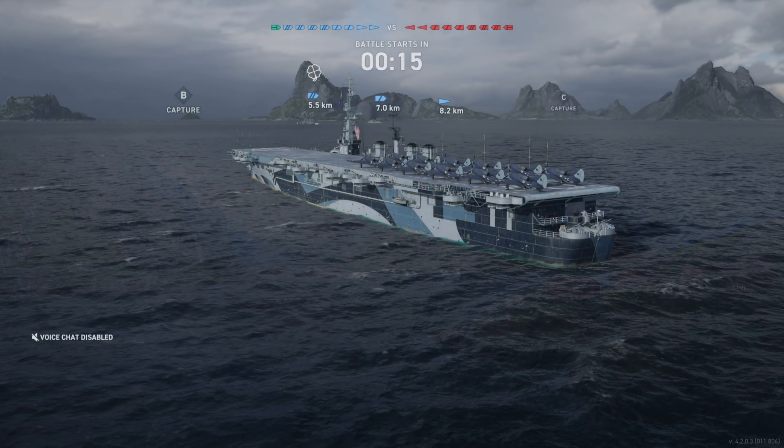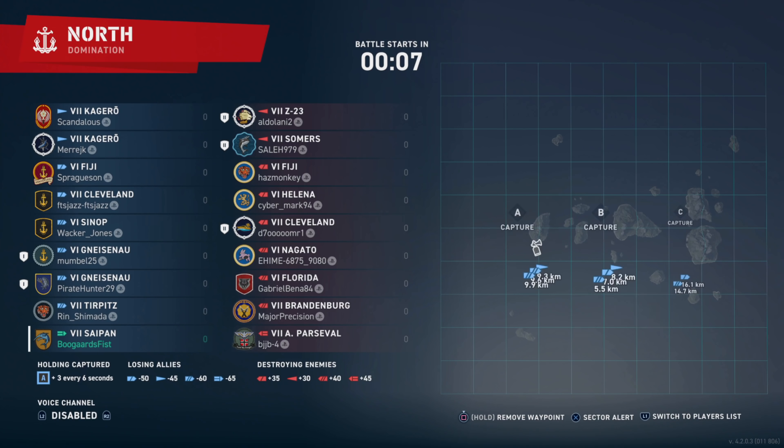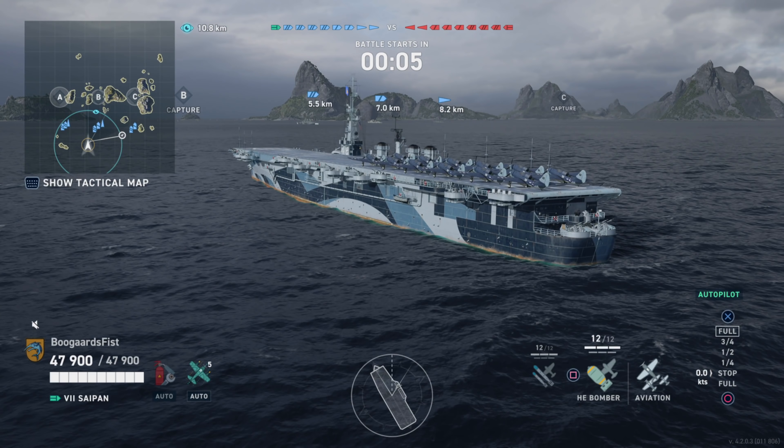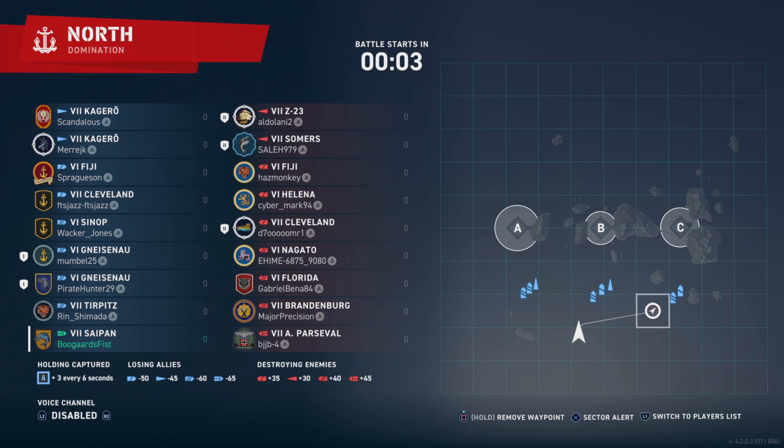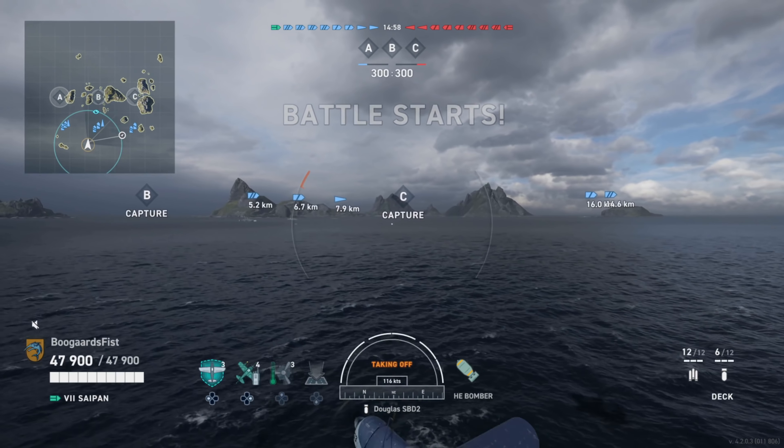We're going to be checking out a game on Domination Mode North, on the map North, as well as compare the plane stats in particular. Basically, we have two Destroyers per side — one of ours is on A, one of ours is on B.